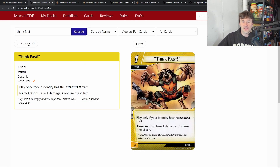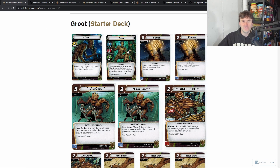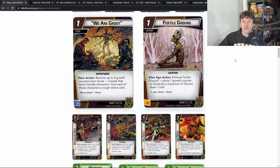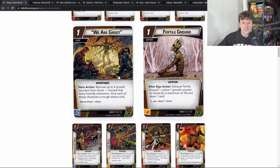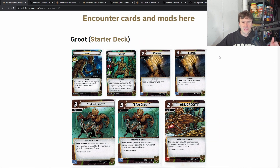The way I like to play him is to use cards like Think Fast, which lets you take one damage and lose a growth counter but confuse the villain. You flip down, place two counters at end of turn, then start your next turn placing another two counters. Pair that with Fertile Ground, which gets you one extra counter each time, and that whole process nets you five growth counters. You end up drawing a card with Fertile Ground — it's a really strong way to play Groot.